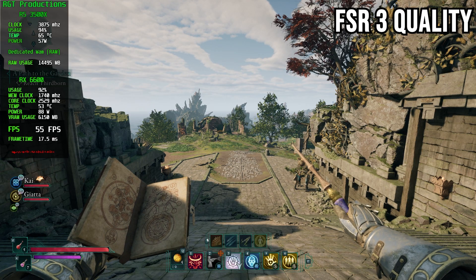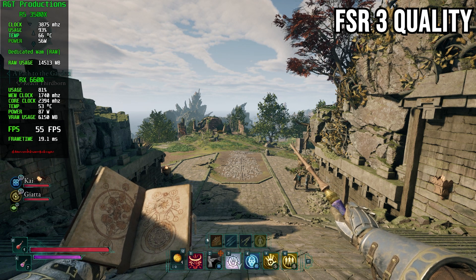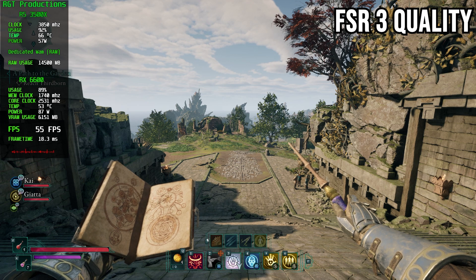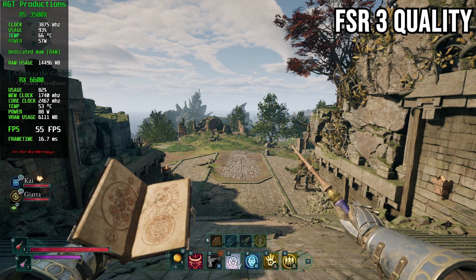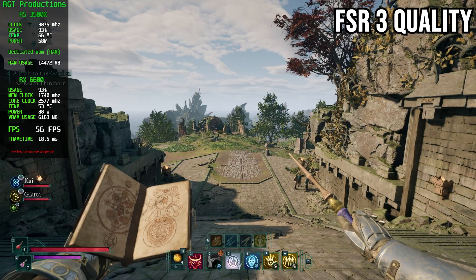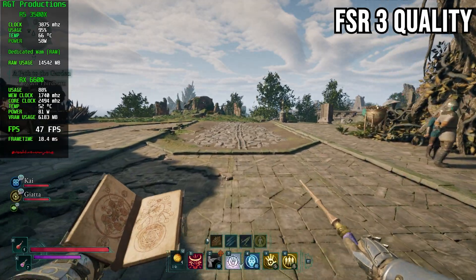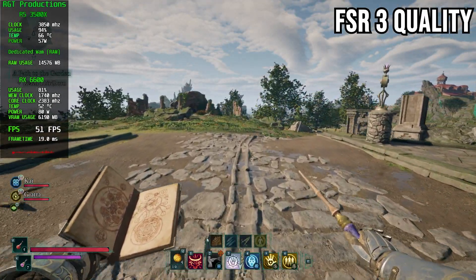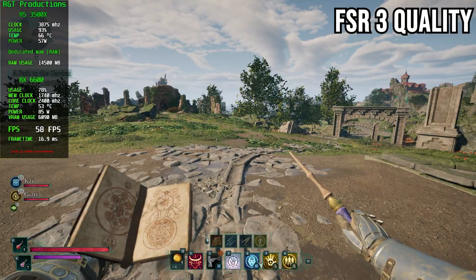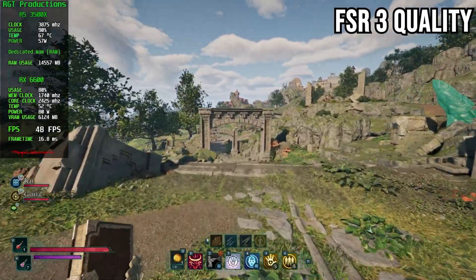The game I'm testing this in is Avowed. By the time you're seeing this video it should be fully out, but right now I'm recording it in early access. This game is really fun, but I want to talk about performance. I'm currently at around 55 FPS — of course this is a still frame so FPS looks decent — but the optimization is not the greatest, though it's definitely better than Stalker. I'm at 50 to 55 FPS, dropping down sometimes to 45, and there are a few stutters.